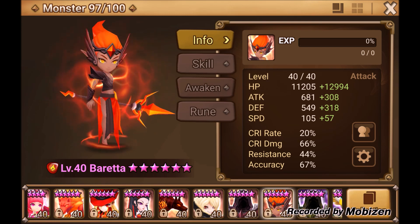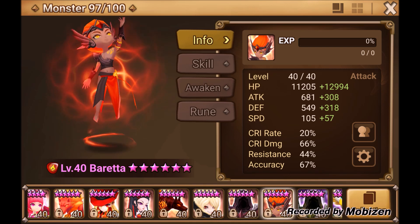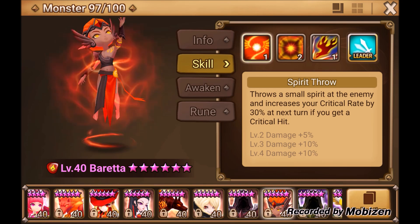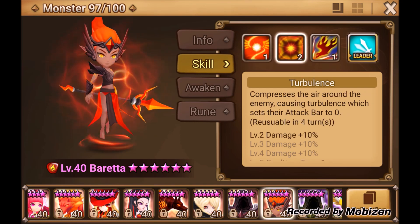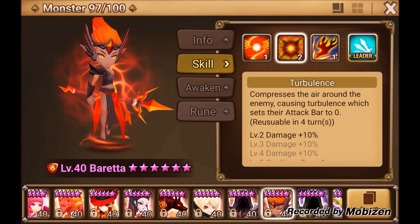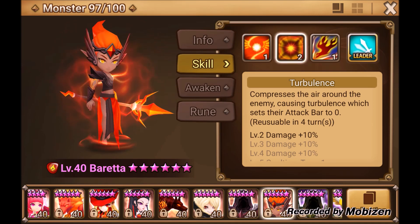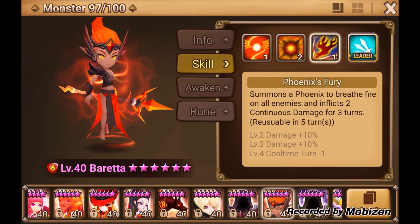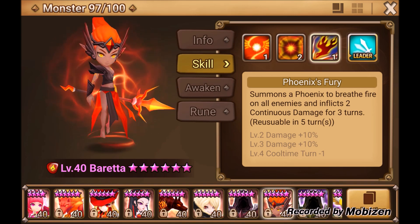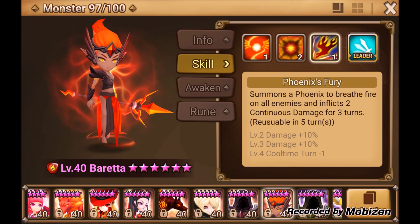Beretta is a four-star near-must if you don't have Tyron to fuse. He's categorized as an attack monster, but his attacks don't scale well with attack so I don't bother putting attack on him. His key skill, Turbulence, reduces a single enemy's attack bar to zero — extremely handy in Trial of Ascension, Dragons, and more. His AOE third skill places up to two Damage Over Time debuffs for three turns, which is roughly 30% of the enemy's HP. Hit him with a second cast and you've removed 60% of their HP.